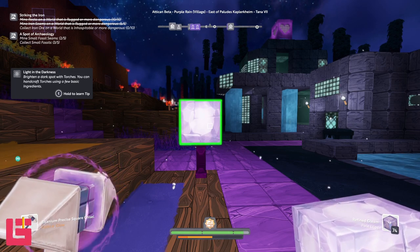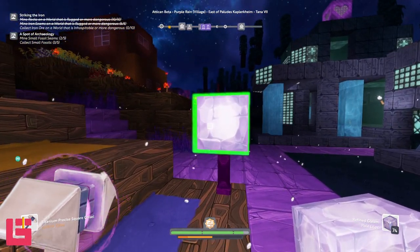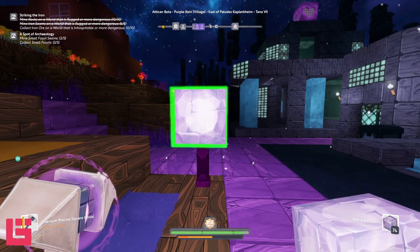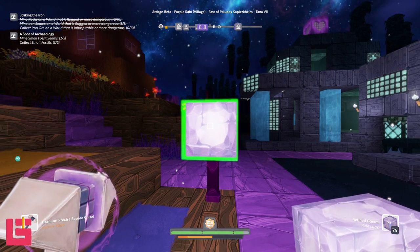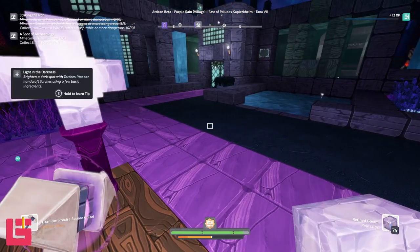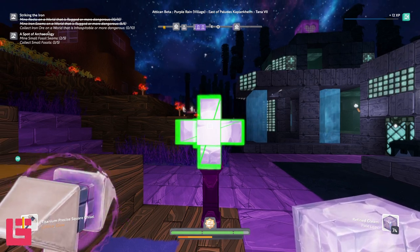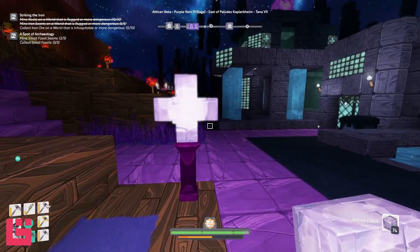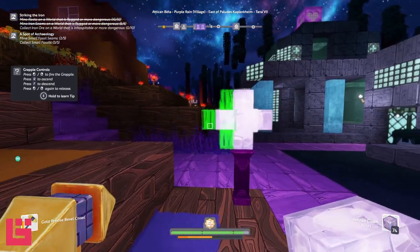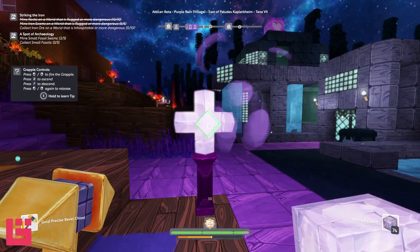I have a titanium precise square chisel with a lattice glow buff. I think this has to do with forging. I have picked up just a regular titanium precise square chisel and all it did was make squares — this one, however, makes the lattice shape. So in order to get that diamond shape, I want the titanium precision square chisel with the lattice buff on it. Then I want to switch over to the gold precise bevel chisel. Precise is key, and of course you need the epic.